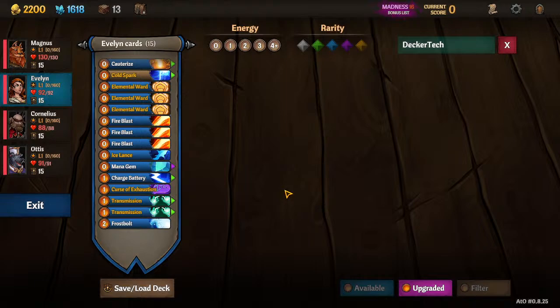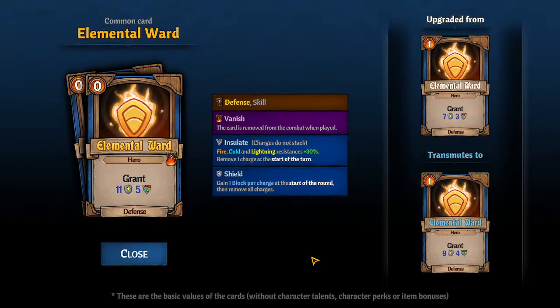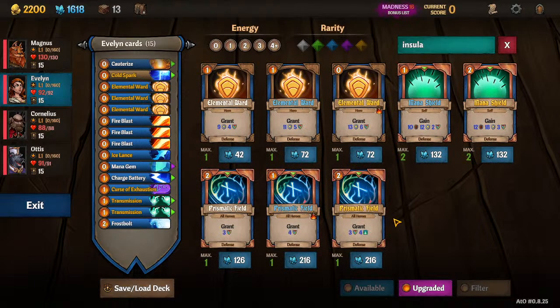Let's talk about the cards that we kept and upgraded. So Elemental Ward — we kept two of them, crafted one more, and upgraded to the zero-cost Vanish. The reason we have three of them total and not four is that Insulate is a very powerful effect and very needed for, say, the tree, or if you're going to the Hatch, Belfir, or any of the Act 2 or 3s.